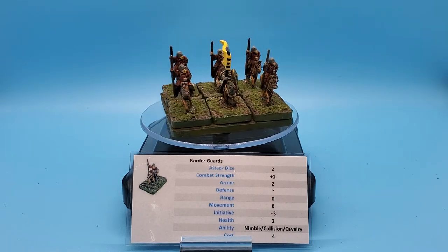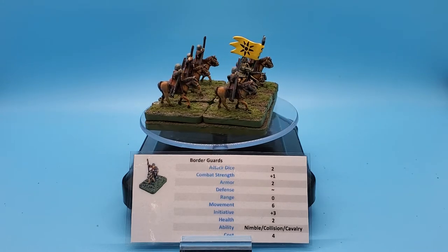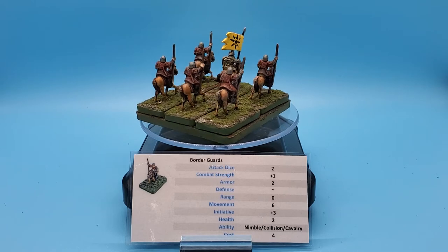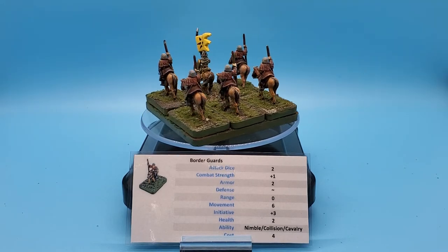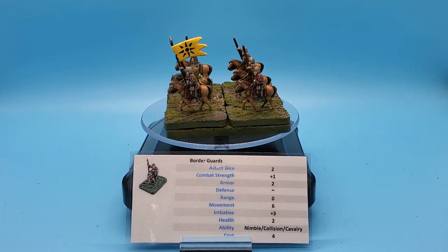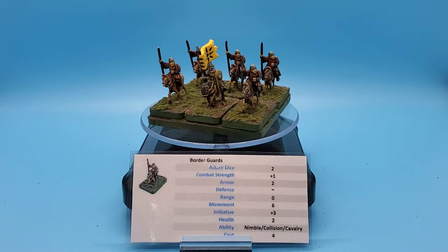Armor two — that means only threes or better will hit them when they are being attacked. No defensive special abilities, no range. They do have the typical cavalry movement of six inches, so they can either move up to six inches and still engage in combat, or they can forego combat, move twice, and move up to 12 inches.